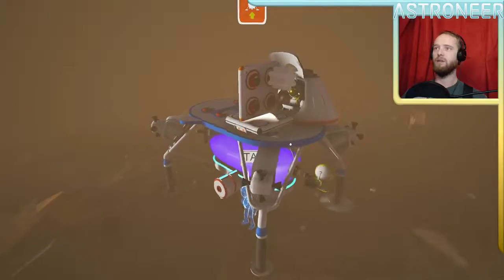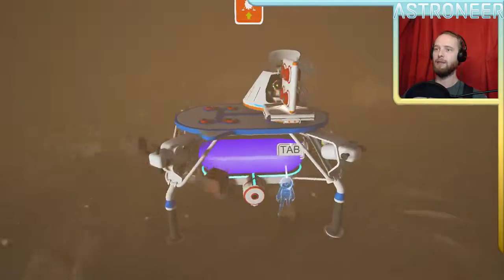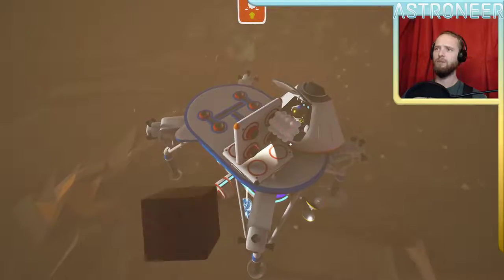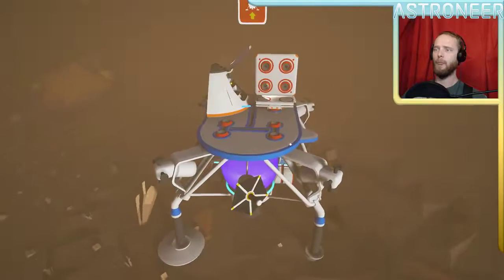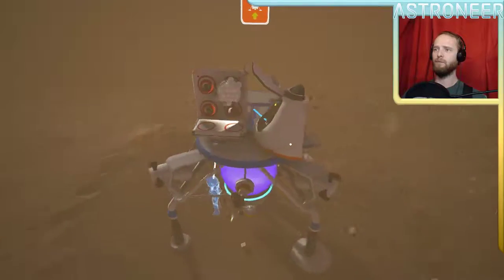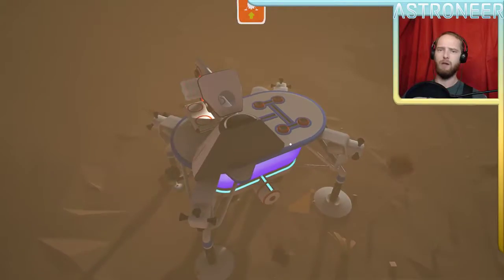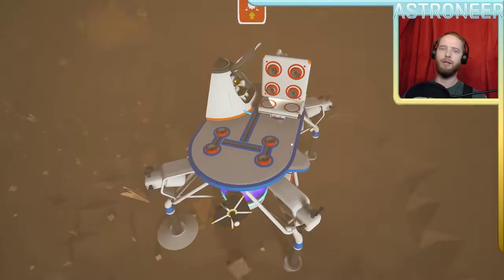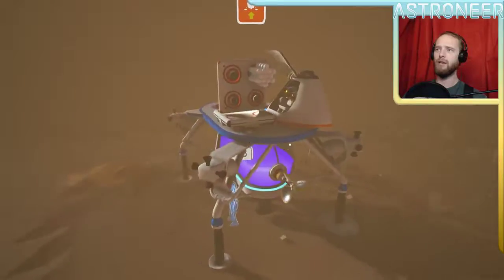Definitely going to have to bring a battery for these short exploration excursions. There's some lithium right there — how did I miss that? Right behind my spaceship. By the way, I hope they expand spaceships, because as it stands right now this thing sucks. Three double platforms? Well, four, but you gotta have a cockpit — so that cockpit's goofy. Only half a cockpit.